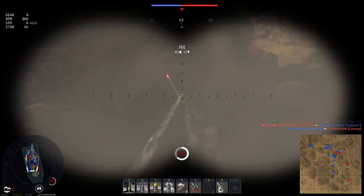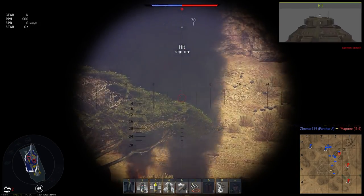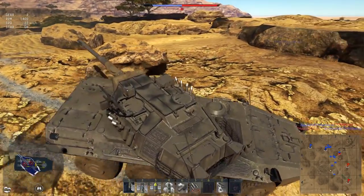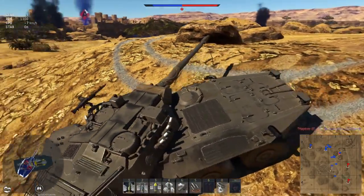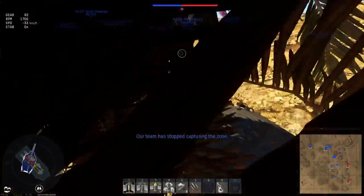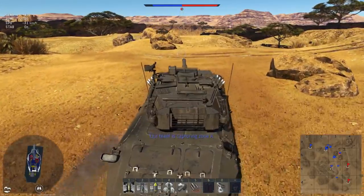I am now taking some fire from a BMP2 who, for some reason, just runs away, leaving me to finish the Vickers MBT. I put a shot into the breech and basically let him go, because being cruel is not my thing. So I go and try to salvage the cap circle, get a better angle on the cap, and see if I can take out some enemies from there.